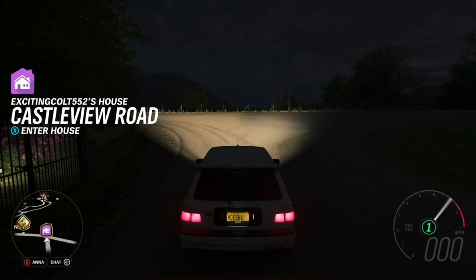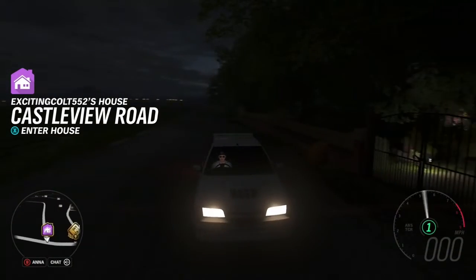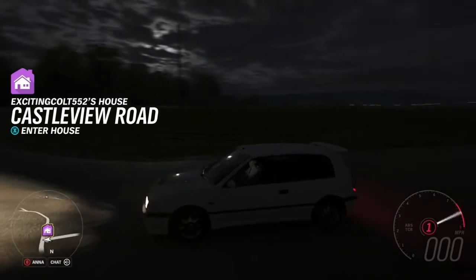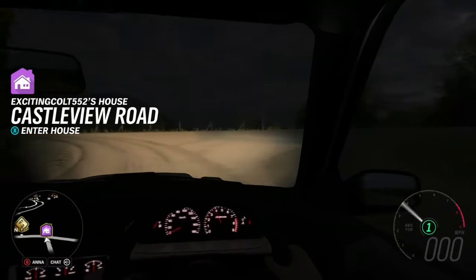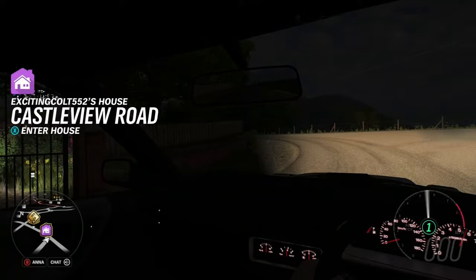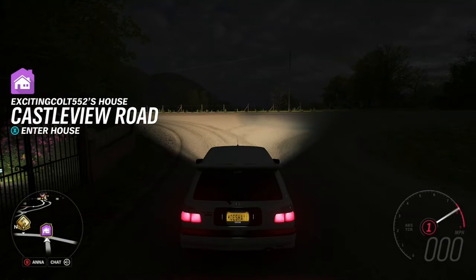Hello, today we're going to be driving the Nissan Pulsar GT-IR, which is another one of the cars we've added as part of the series update. This is arguably the first super hot hatch, as it was four-wheel drive and produced quite a lot of horsepower.